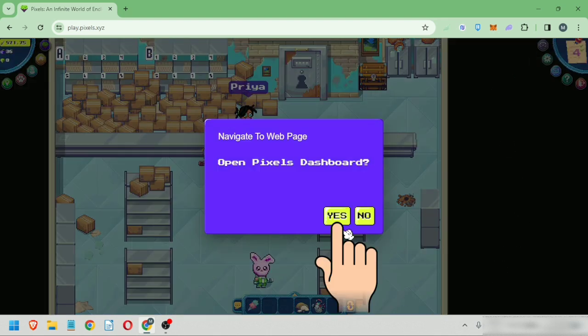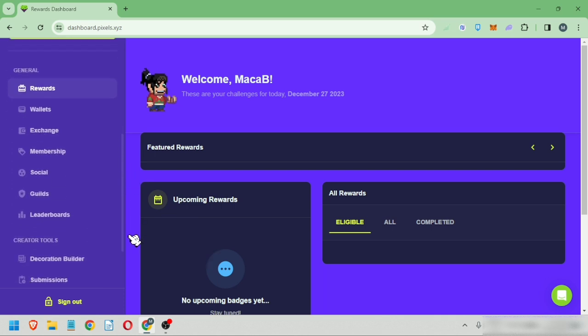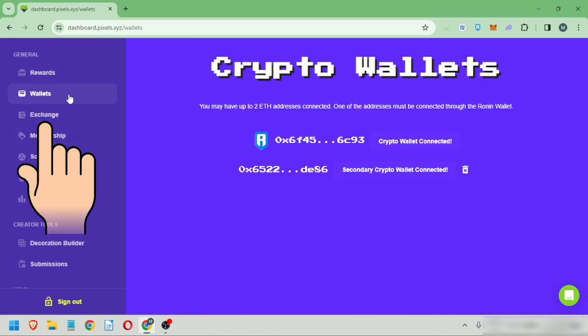Click Yes. Once you're in the dashboard, scroll this down. Make sure your wallet is connected. Then go to Exchange.